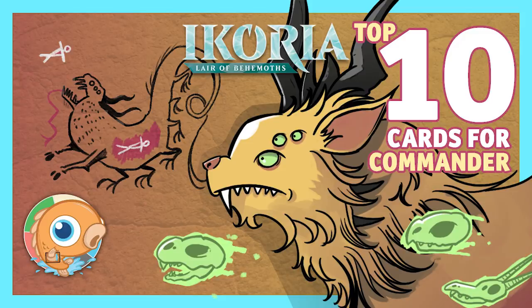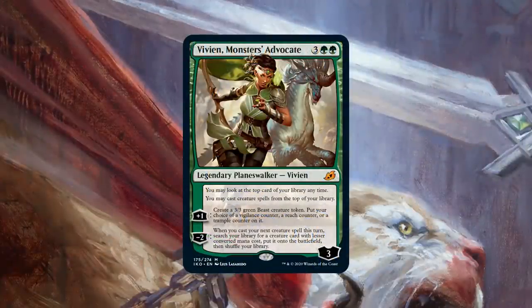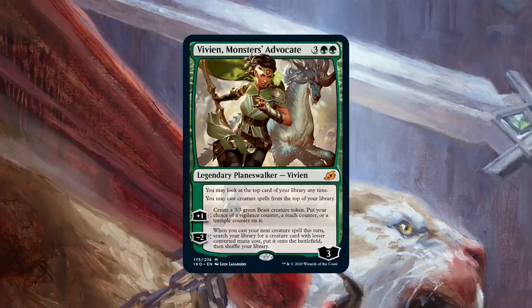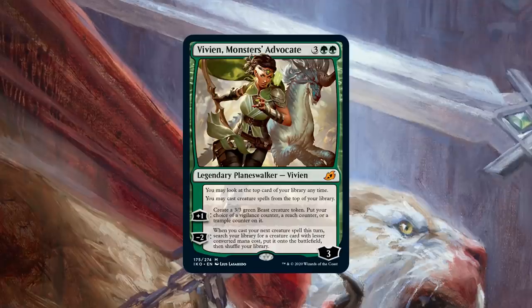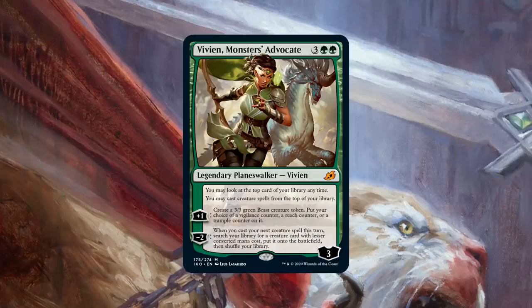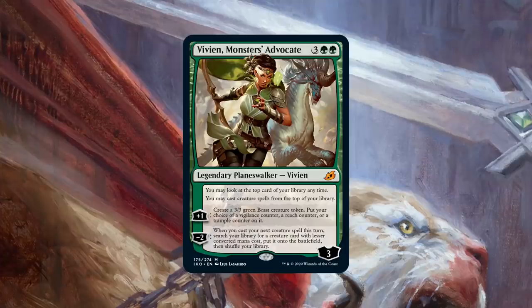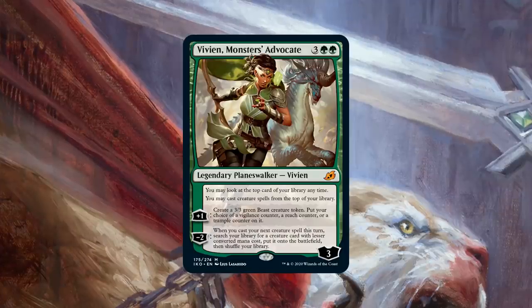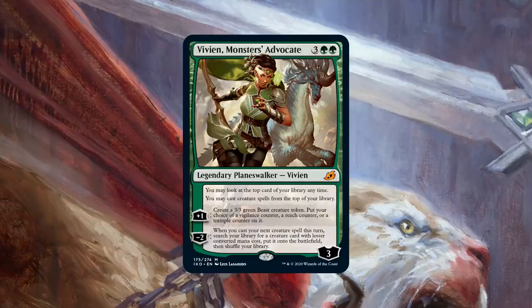We're going to kick things off at number 10 with a new planeswalker: Vivien, Monsters' Advocate. Normally we don't have too many planeswalkers on our Commander top 10 list. Planeswalkers can be kind of meh in Commander — you have three opponents to attack them down and they die really quickly. What sets Vivien apart from most planeswalkers is being something that's actually pretty appealing for Commander.